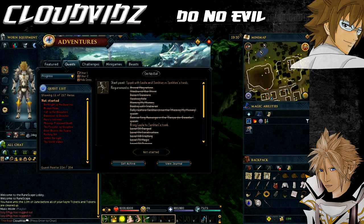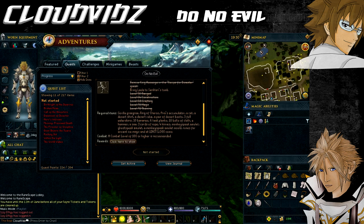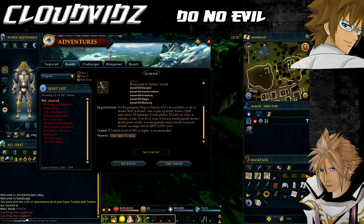Hey everyone, welcome to my guide on the Do No Evil quest. For this quest you need the following requirements - there are quite a few. You need to complete these quests: Animal Magnetism, Shadow of the Storm, Desert Treasure, Smoking Kills, Missing My Mummy, and Dealing with Skibarus.